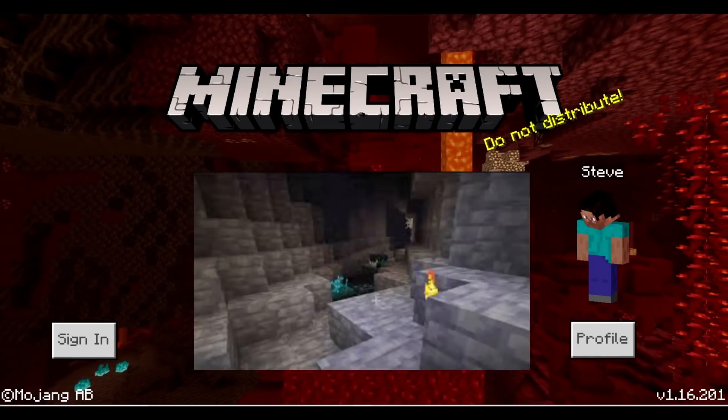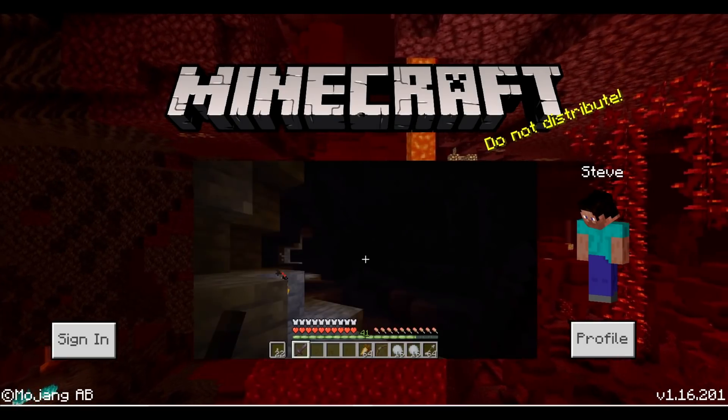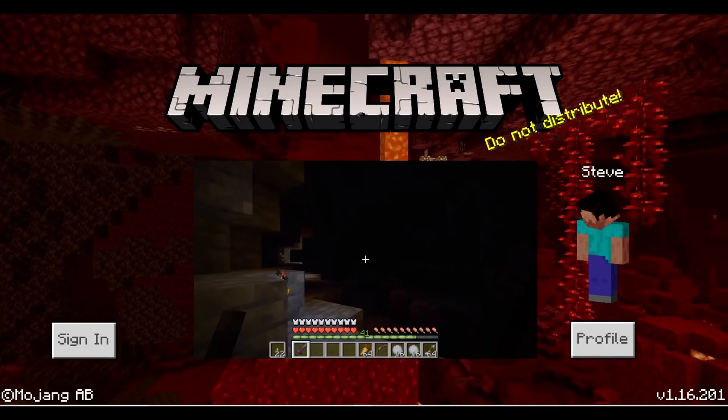Last we have the deep dark biome. Here you will find the new mob, the warden. You will know you are close to this biome if any of the lights near you in the area start to go dim. Here you can also find the skulk sensor.